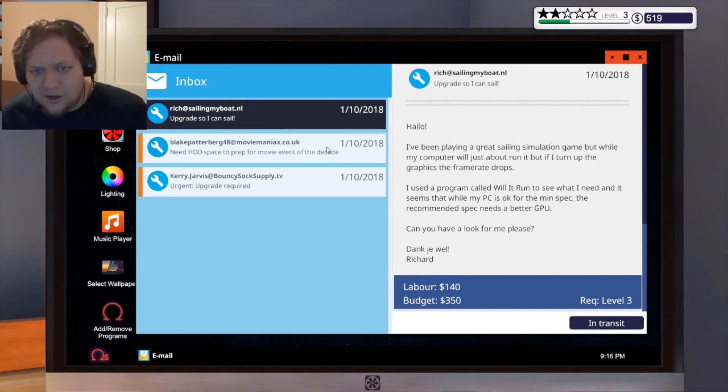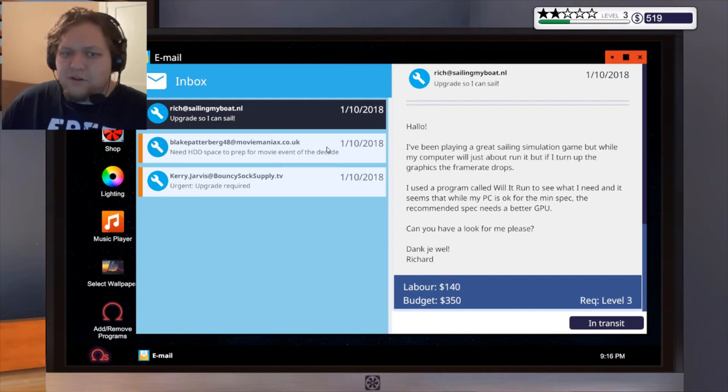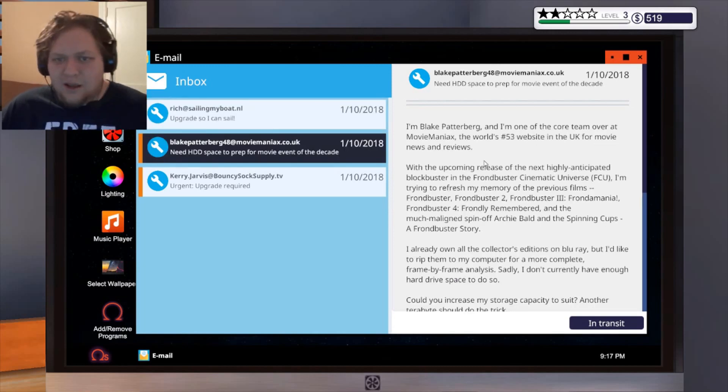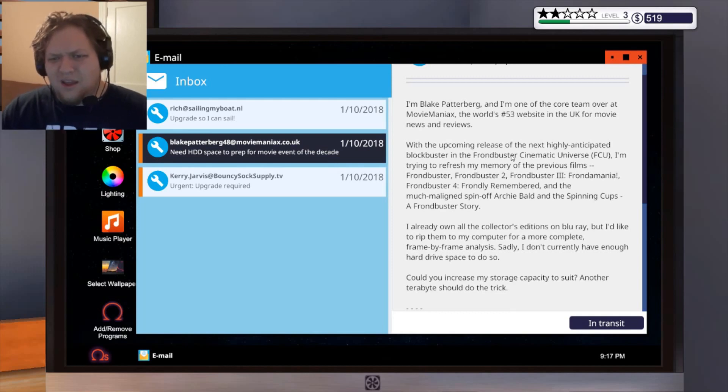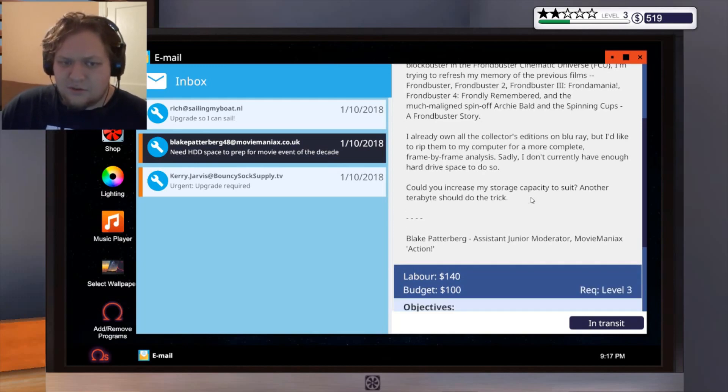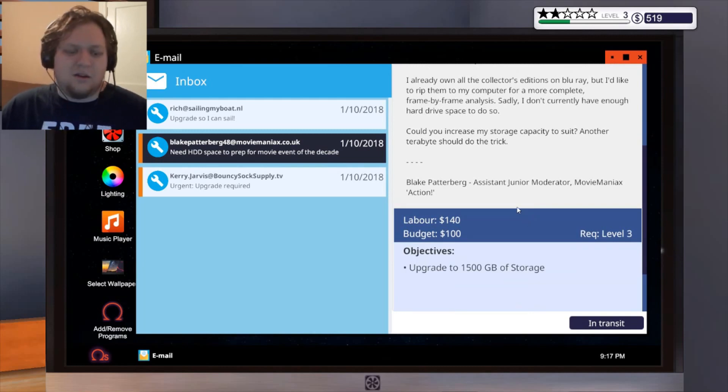That job needs two stars so I won't do it yet. New email: customer is playing a sailing simulation game — his PC runs it but frame rate drops with higher graphics. He used 'Will It Run' to check specs and it says he needs a better GPU for recommended spec. Another customer — Blake from Movie Maniacs — needs more hard drive space for frame-by-frame film analysis. He needs another terabyte of storage — 1,500 gigabytes total.